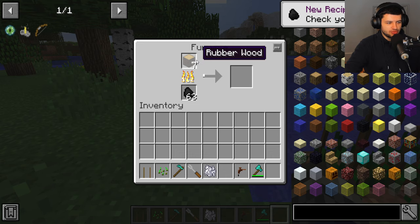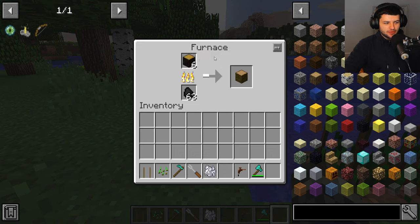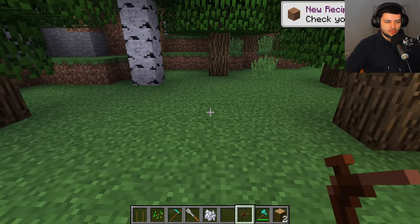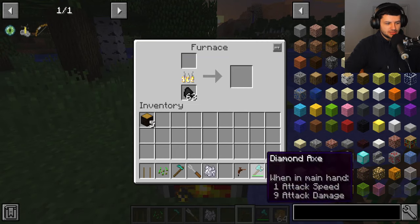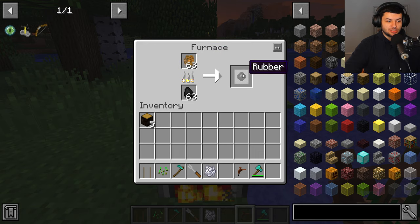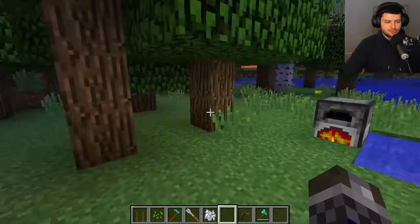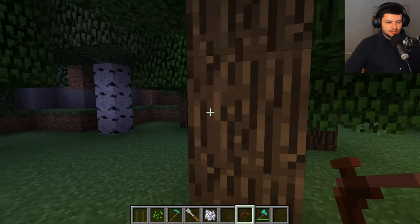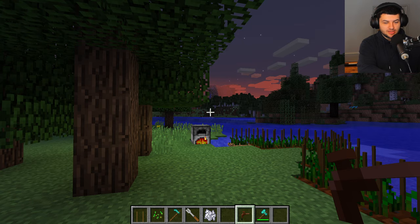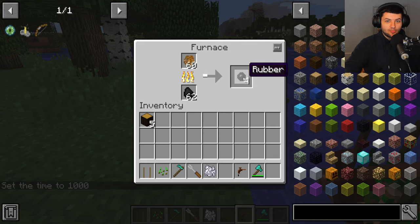Now in Industrial Craft 2 we can't use bone meal on the crop frames the way you would on normal crops — it doesn't work that way. Now that I've shown you the most basic form of farming, the second thing you're going to need in Industrial Craft 2 is rubber. Rubber can be retrieved and processed in a few different ways, and to find rubber you need a rubber tree — you'll have to go around searching for one.